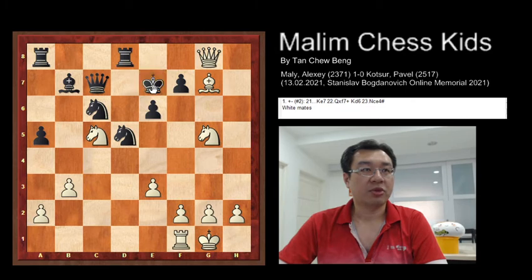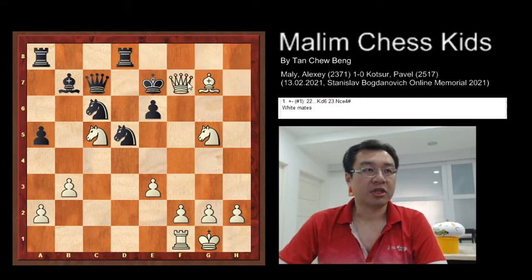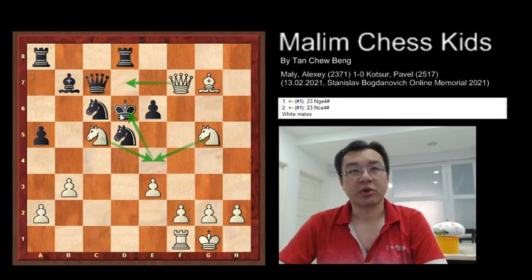After the queen check, if the king comes to e7, then the queen captures the pawn at a7 with check. King to d6, and then you have knight g to e4 checkmate — or knight c to e4 — and this will be checkmate as the queen is controlling the square.